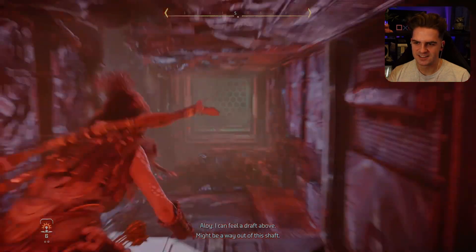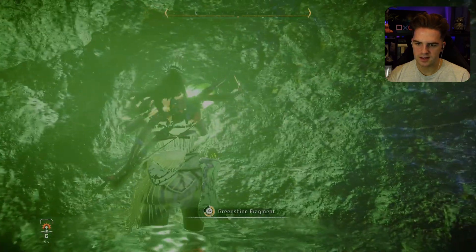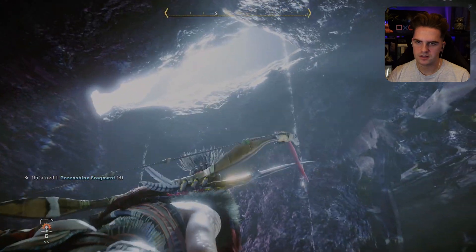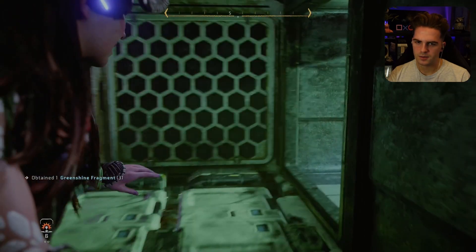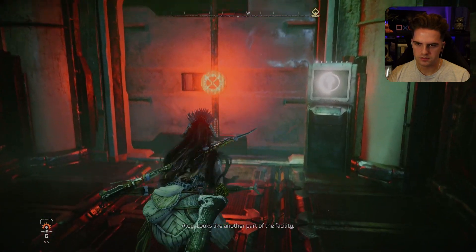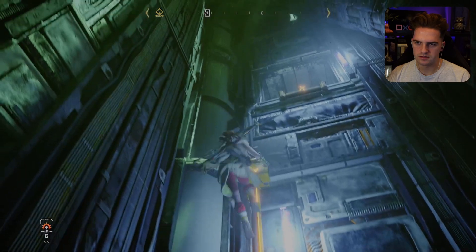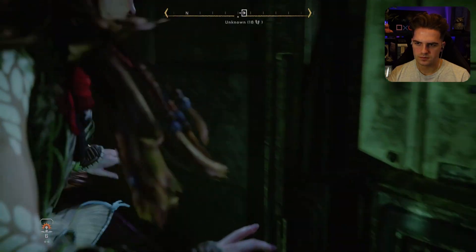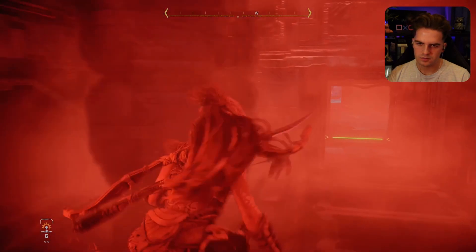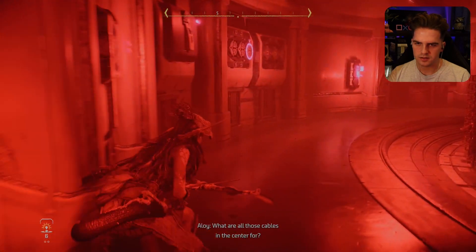I feel a draft above — might be a way out of this shaft. Oh, a bit of green — is that it? Yeah, green shine. It's very green. Okay, I can't get through there. Down here I need a key code. Back up here then. I'm assuming there's going to be like a text log somewhere.